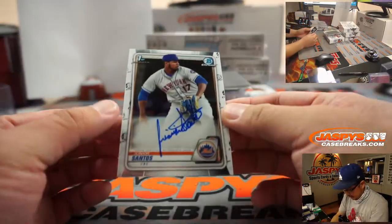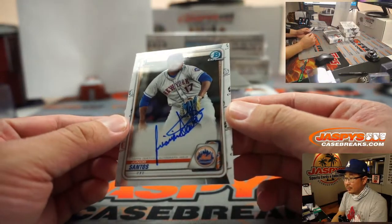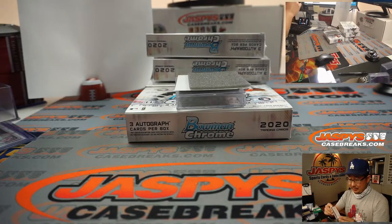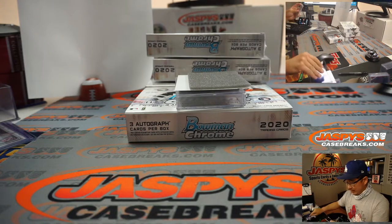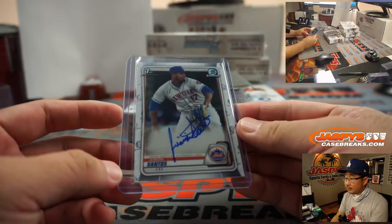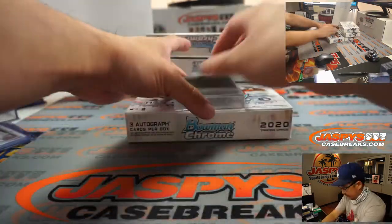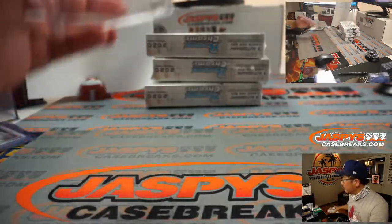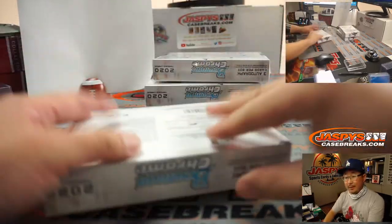And the third one here is Junior Santos — making good use of the canvas there. That will be for the NL East, Karen, with the NL East. Next one.